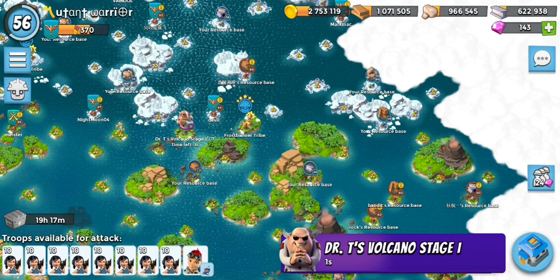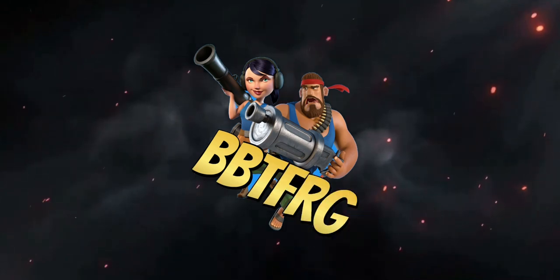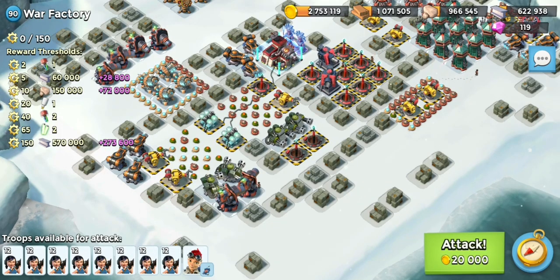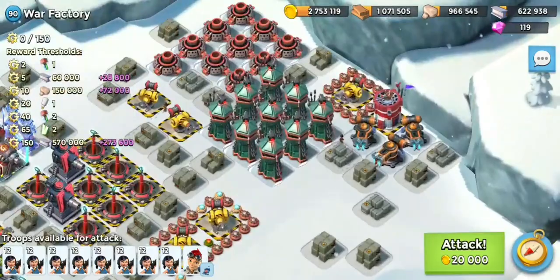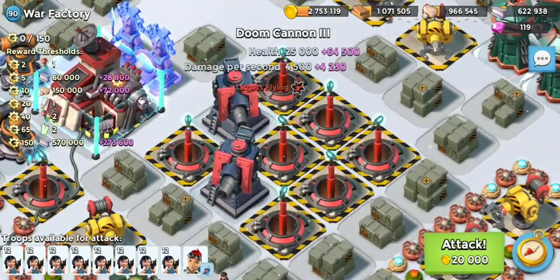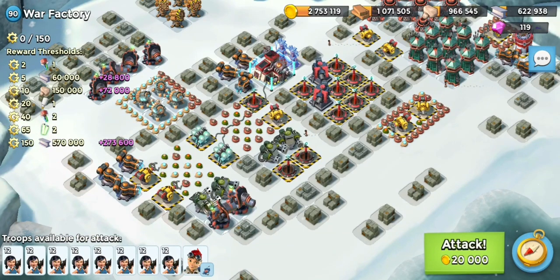Here it is, this is this week's War Factory. As you can see it's one of the layouts that repeats quite often. Noticeable differences are: this Simmo is normally a Flamethrower, and these Doom Cannons are normally Cannons — but other than that it looks pretty standard.